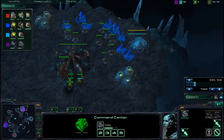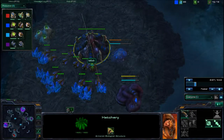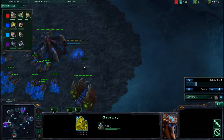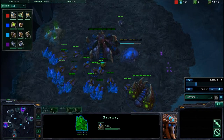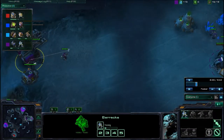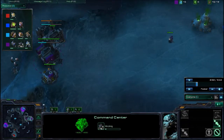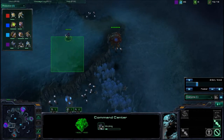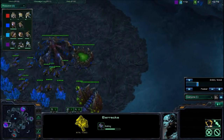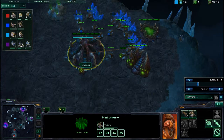As Zerg, I actually take all my drones off gas once I've gotten enough gas for speed. You don't really need banelings at all — though they can be sort of good. You really only make banelings to deal with speedlings; they're not really reliable versus marines, and they're useless versus stalkers at this stage in the game. You really need just as many zerglings as possible, both to eat zealot hits and also to trap stalkers, which is sort of your primary goal. Stalkers are very bad against speedlings.